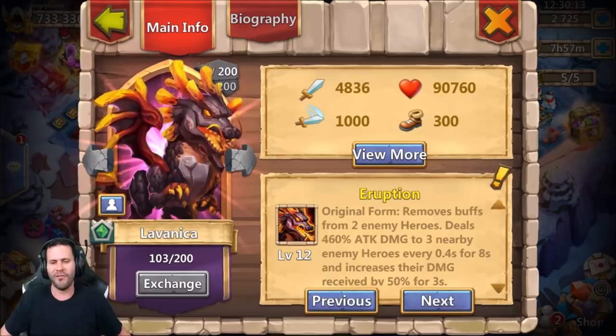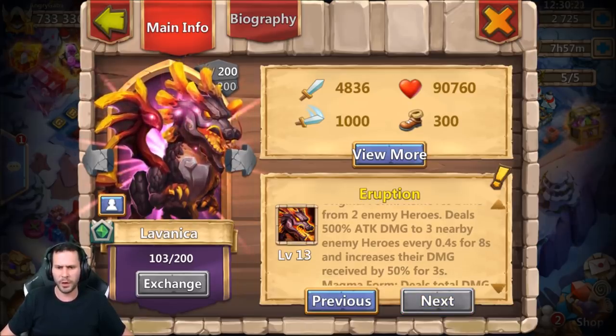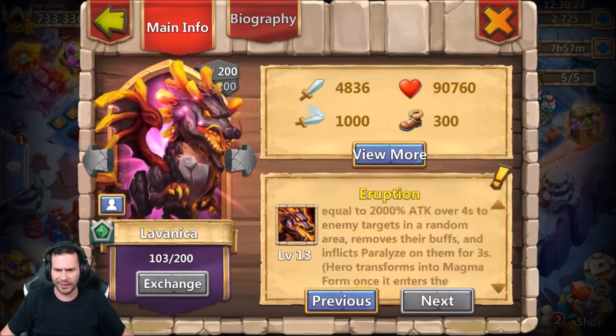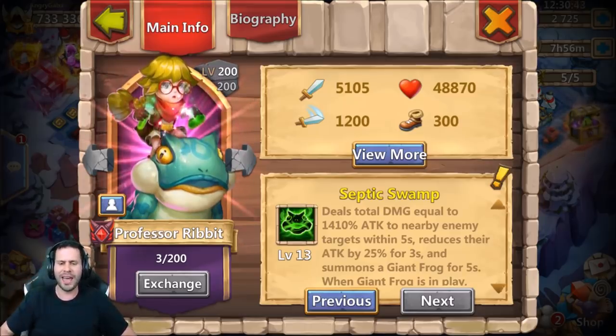LaVanica removes buffs from 2 enemy heroes, deals 460%, still removes buffs, and the attack went up by 40% to 500 attack damage. Everything else stayed the exact same. Professor Ribbit reduces their attack by 25% instead of 20% — that's okay. To make Professor Ribbit viable in the game, you need that to go to like 50% reduction. Then people would start using Professor Ribbit, but giving him 5% just isn't going to get the job done.